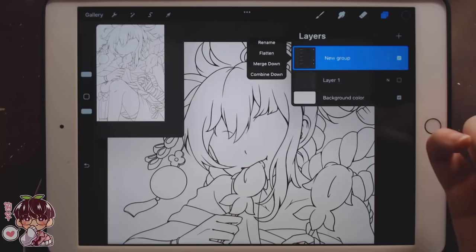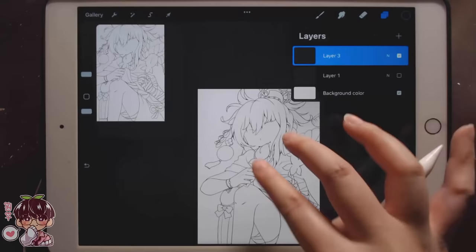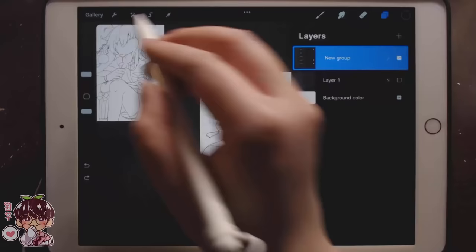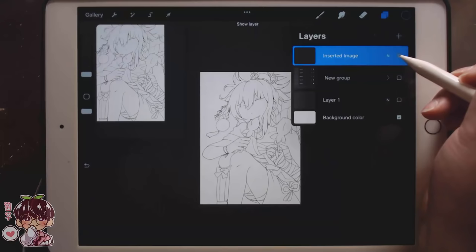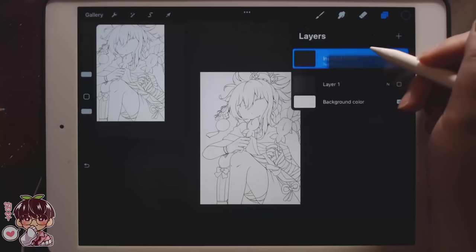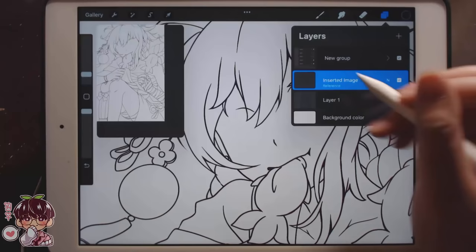So what I'm gonna do is actually flatten this. Now that I've flattened it, I am going to select everything, go here and copy, and then I'm going to undo until I undo the flattened group. Now I'm going to go and paste. So I should be able to paste exactly the same thing. Now that I have everything in one layer, I'm gonna set this one to Reference, and then I'm gonna keep this one on above for now. Hopefully I don't have to change any of the line art for now, otherwise I'm gonna have to repeat the steps.